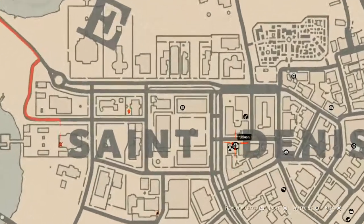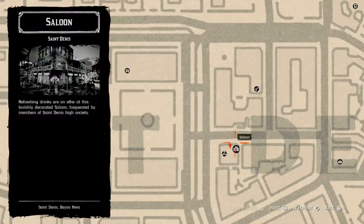The next marker is another family heirloom — a Cherry Wood Comb. It's upstairs in the saloon, in the room to the right, right on the little wash stand or table. Go and get that.